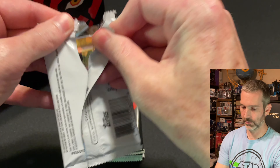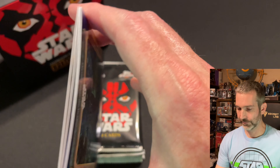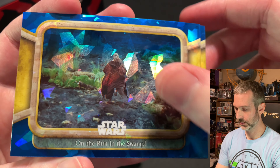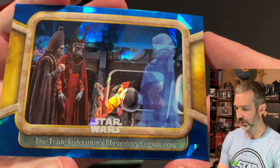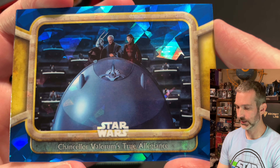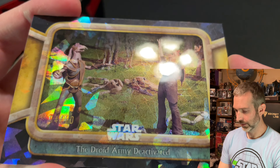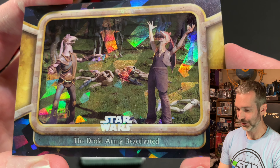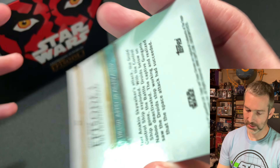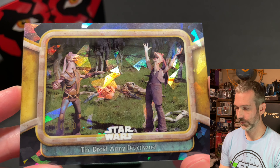Pack number two. Looks like we have a low-numbered colored parallel here at the back of the pack that's backwards. We'll flip that one around. Base card on the top of the pack is On the Run in the Swamp. The Trade Federation's Mysterious Conspirator. Next card is Chancellor Valorum's True Allegiance. And then for this colored parallel, the Droid Army Deactivated — they're at the Gungans. Pretty funny card. This is numbered four out of ten — nice low-numbered card. Card number 90 out of the set, and I think this is a black parallel.